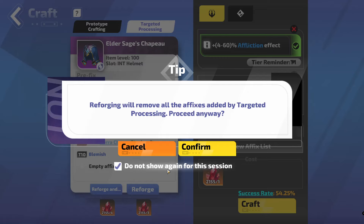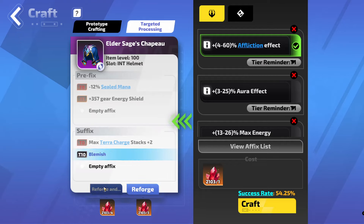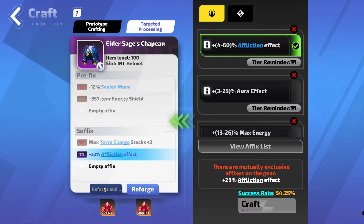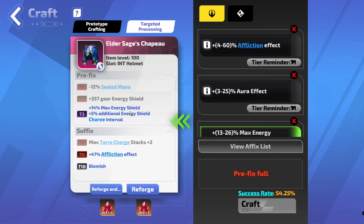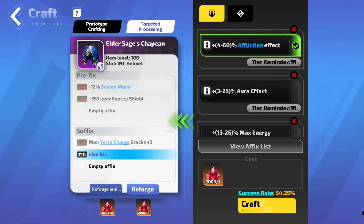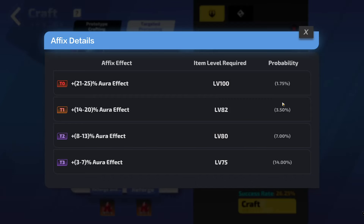So I think I'll go with affliction effect on this. You just want to hit reforge until you get a Tier 0. Often I will settle for a Tier 0 or a Tier 1. Because if I hit double Tier 1, then I'm quite happy with that. Obviously a Tier 0 and a Tier 1 would be even better. But this part here is just spam until you get something. Now we've got a Tier 0. Now we want to hit a Tier 1 aura effect — it's only a 26% chance. This is probably going to be a blemish. So we got a blemish. The max energy shield would be Tier 3. Now we just reforge and keep going.